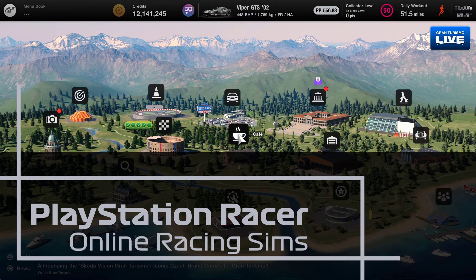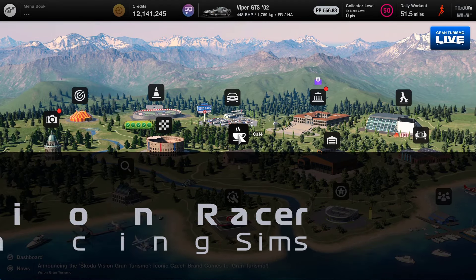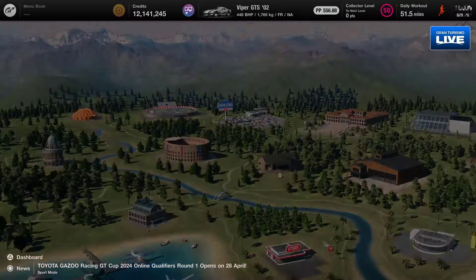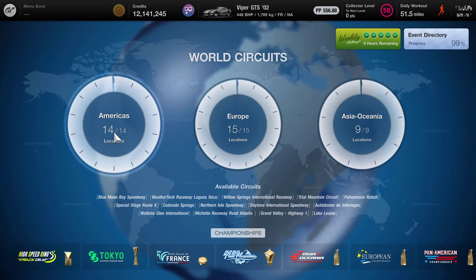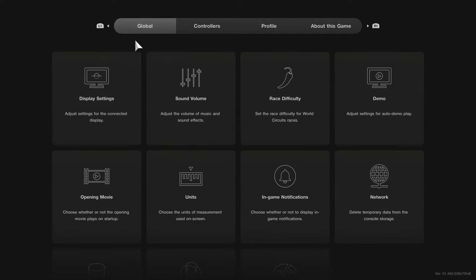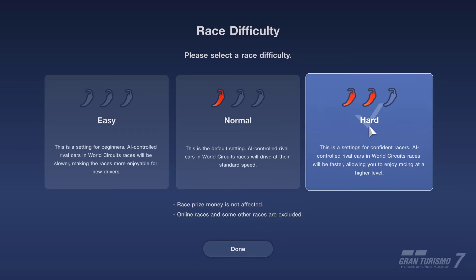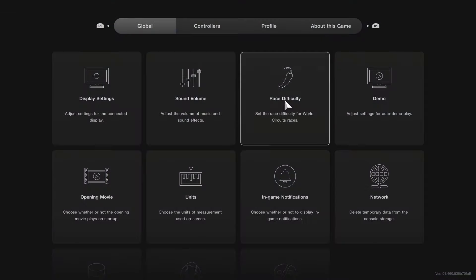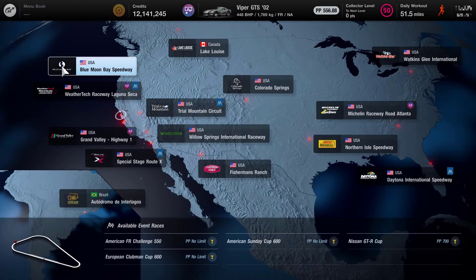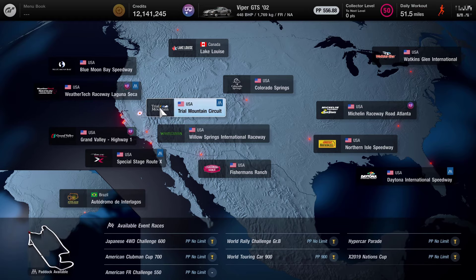Hello and welcome to PlayStation Racer. My name is Mitchell Morgan and today we're heading off for another of the three World Circuit races that were released in the current 1.46 release that came out today. In this one we're heading over to America, but before we do that I'm just going to check that we are on race difficulty hard — which we are, so we're all good. That is the difficulty we're using all of the time now, and we're heading off to Trial Mountain for this one.